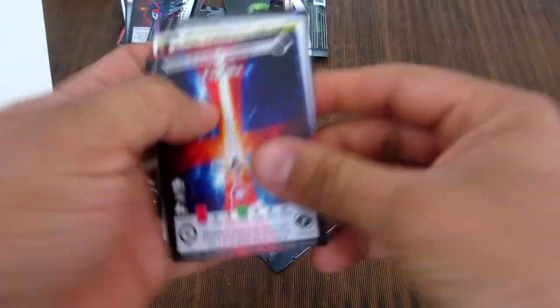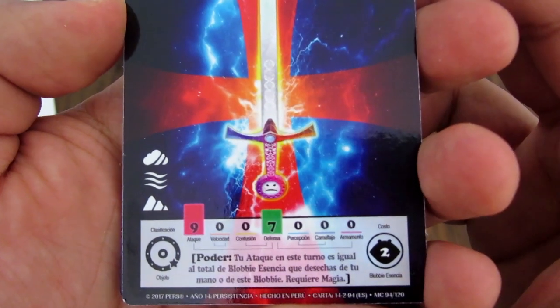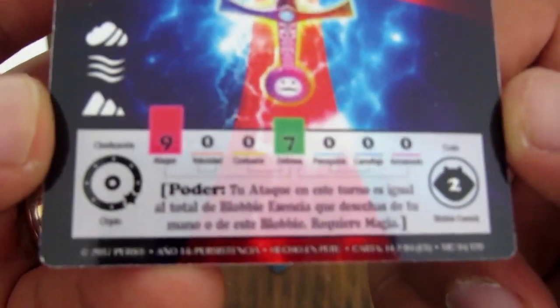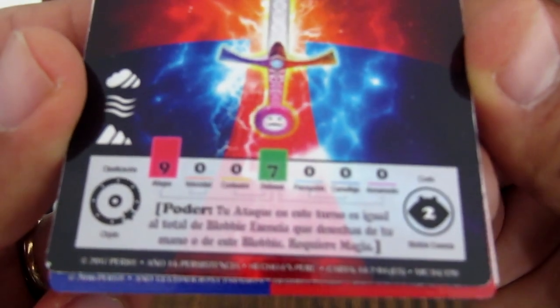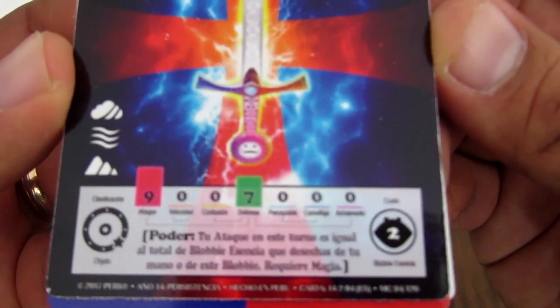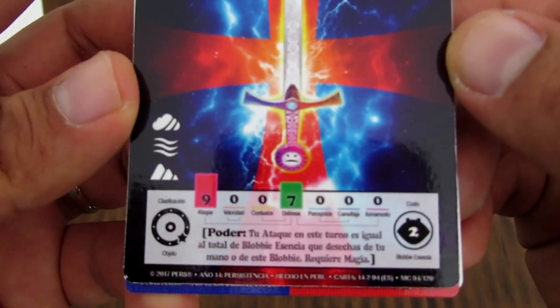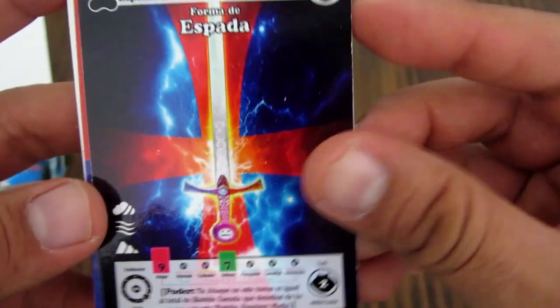Vamos con el tercer sobre. Esta es una forma que se llama Espada — funciona en tres terrenos y necesita dos de Blobby esencia. Además usa magia: aquí tiene el símbolo de magia y se activa este poder entre corchetes cuando haya magia. Tu ataque en este turno es igual al total de Blobby esencia. También requiere magia — se activa solo con las cartas de magia. La ilustración está alucinante.